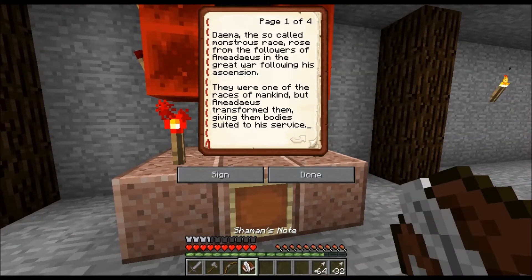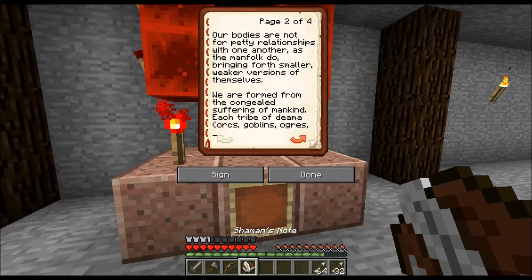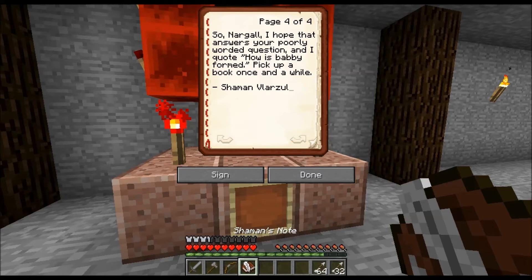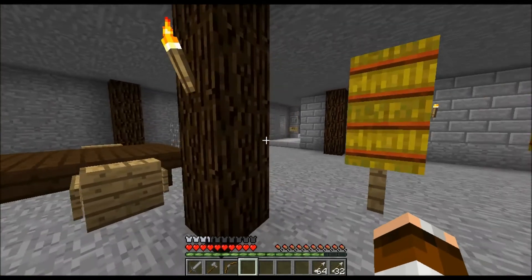The Dama — the so-called monstrous race — rose following the Adamius and the great wolf's ascension. They were once among the races of mankind, but Adamius transformed them, giving them bodies suited to service. We are formed from the congealed suffering of mankind — each tribe of Dama, orcs, goblins, ogres, and so on — captures mankind, inflicts conflicts and pain upon them until they expire. During the process, the tribe shaman collects despair and manifests it in a fleshy sack — when the sack bursts, a fully formed Dama of the tribe comes forth. 'I hope that answers your poorly worded question — and I quote: how is a babby formed? Pick up a book once in a while.' Nice.